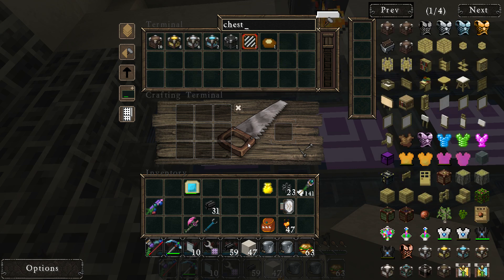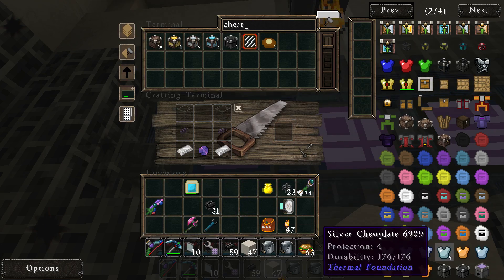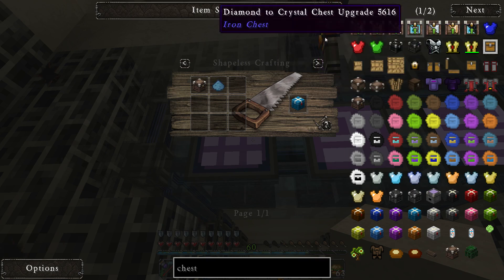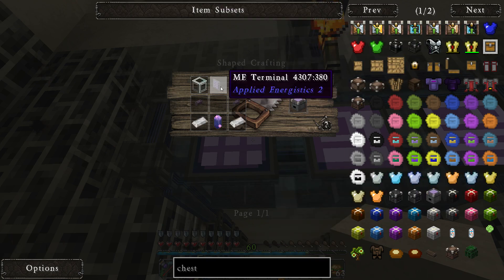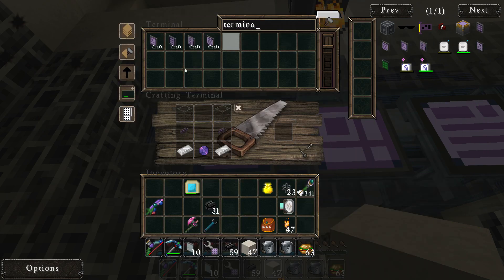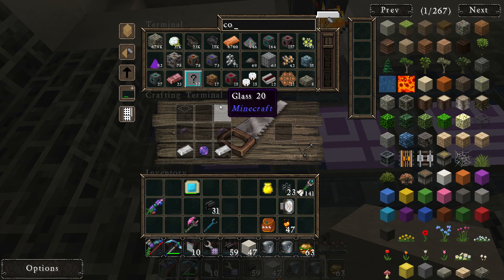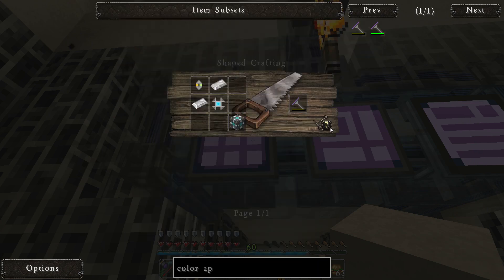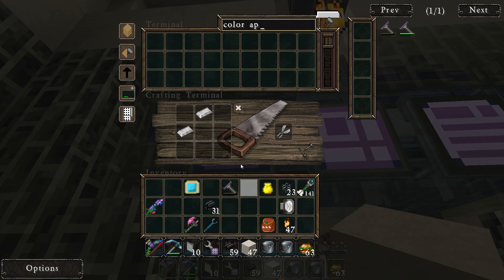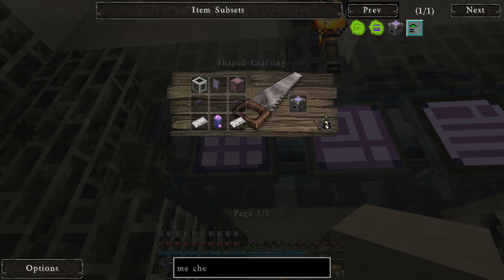So let's also make a chest, and a normal terminal — we should be able to craft that. You are waiting also on processors. Our thing should be done — color applicator, so we can make you. Me chests, nice.